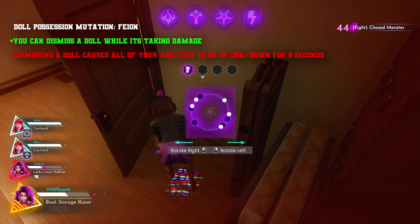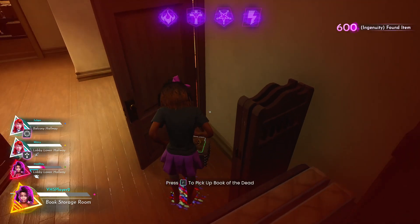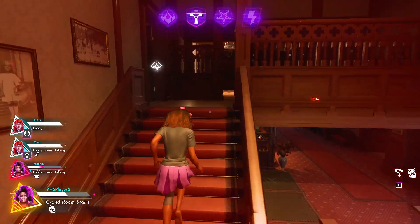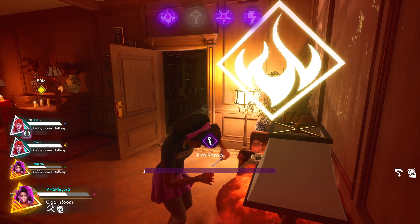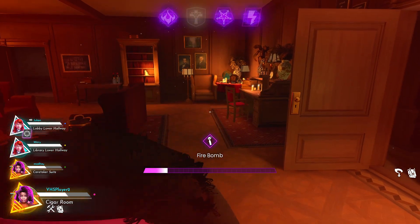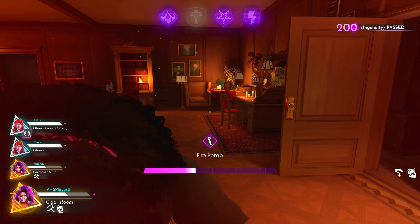The trade-off is that teens could just crouch-walk past your dolls, but anyone prone will no longer be picked up, giving you more reliable information. It kind of turns it into a Hag trap from Dead by Daylight — those can be crouched past and don't pick up downed survivors. For Doll Possession, the mutation 'Feign' — the positive is you can dismiss a doll while it's taking damage, but the negative is dismissing a doll causes all your abilities to go on cooldown for eight seconds.